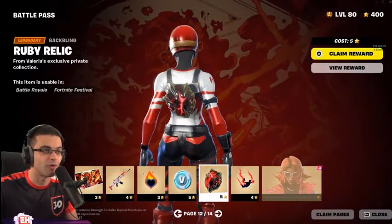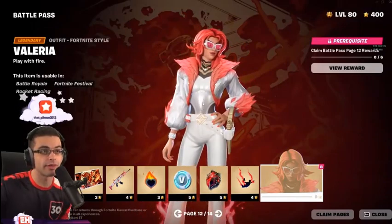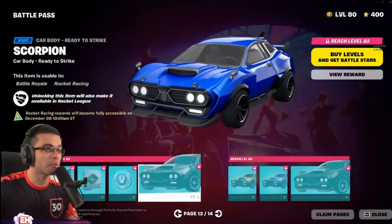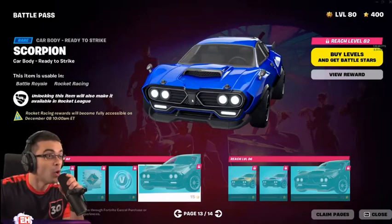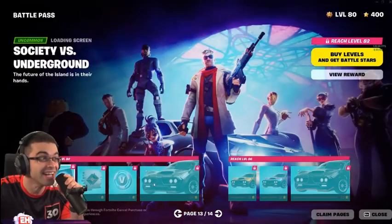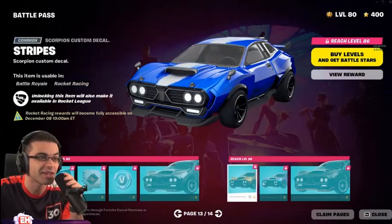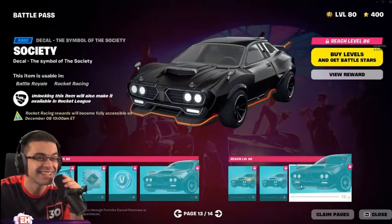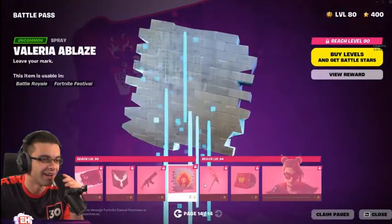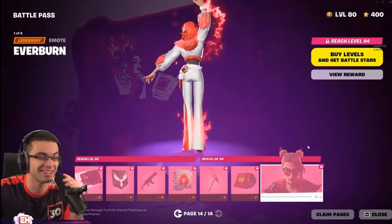Whoa, what is that? It looks like a meteorite — Superman type vibes. That's awesome, 70s vibe with a modern look. Sheesh — a scorpion car body! We can customize cars? Finally, this item is usable in Battle Royale and Rocket Racing. That's the last skin — I think Peter Griffin should have been last, but it's great.